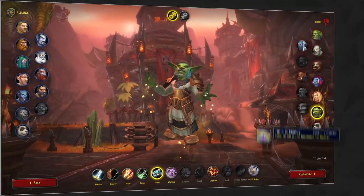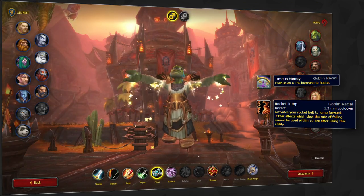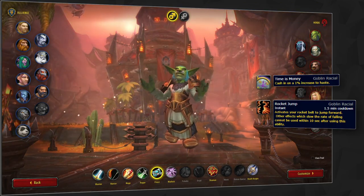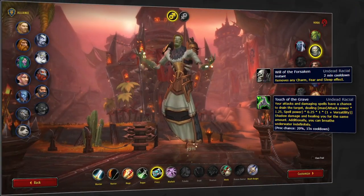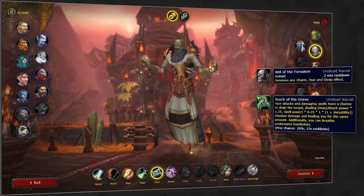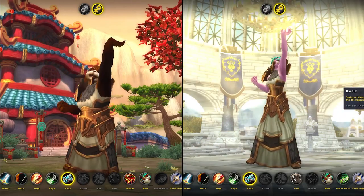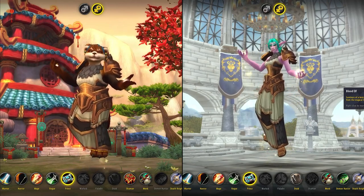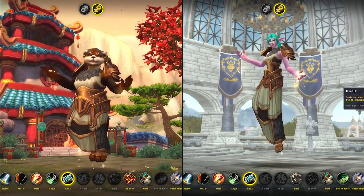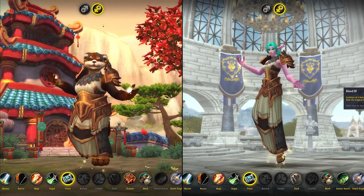Whilst Pandaren is hands down the strongest racial on the Horde side, it's definitely not the best looking. So either Goblin for the added mobility and haste, or Undead for the minor additional damage and added fear break. To be honest, Shadow Priest is one of the only specs where racial isn't so definitive. You can't be Orc and you don't get the full benefit of Human, so if you don't like our suggestions, you'll still perform just fine with whichever race you desire.